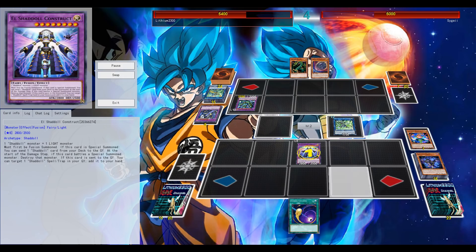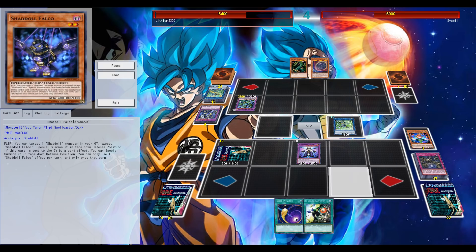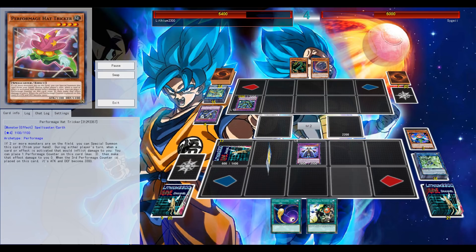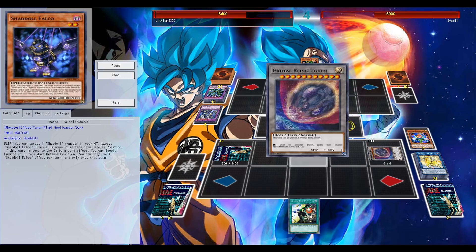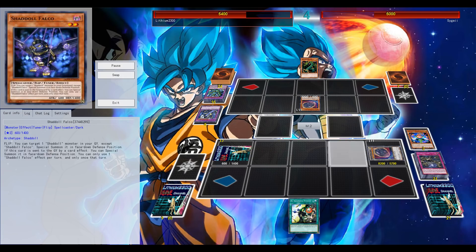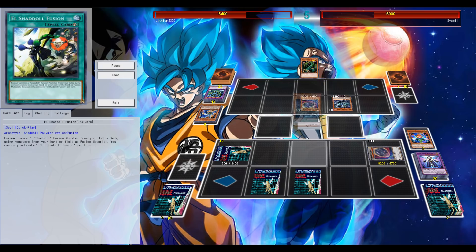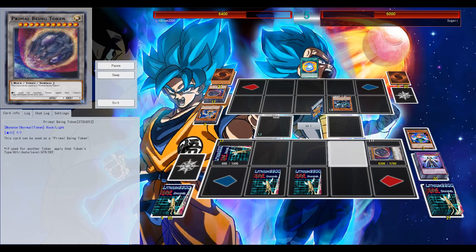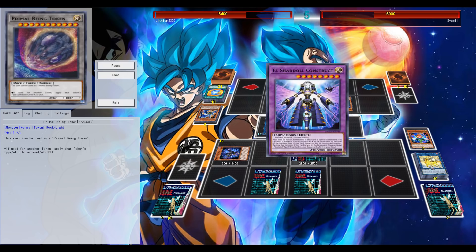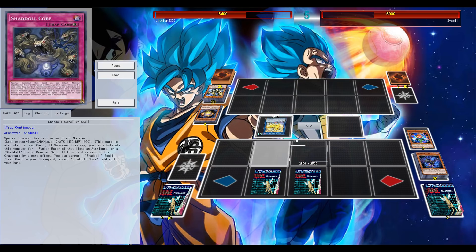Getting back the Shuttle Fusion, and this is a winning position - game winning here - setting up Falco as well for next turn, getting the El Shuttle Fusion back, pretty much setting up a potential Winda again during the opponent's turn with Falco and Construct, my last Fusion in the extra deck being that Winda. But he has a Nibiru on his own, and I'm like, oh my god, that's terrible. I think I'm still in the duel, but I'm going to make a small mistake as you'll be seeing within the next couple of moments.